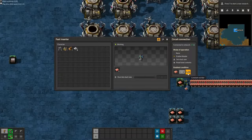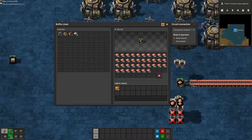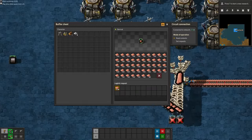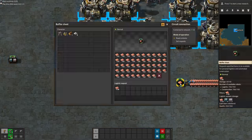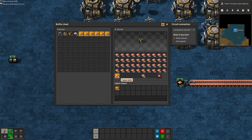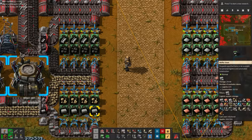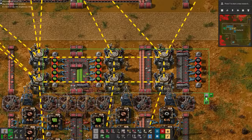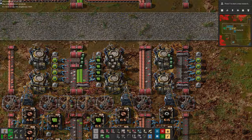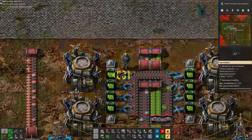The key point is to avoid using yellow and red chests at any production site which is producing items we have the green buffer chests set up for, as buffer chests will request their stuff. The green buffer chests do not request from other green buffer chests though. We'll not only use this concept on the plates buffer, but also on the intermediates buffer, and indeed we are going to do so on just about everything.